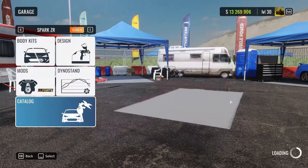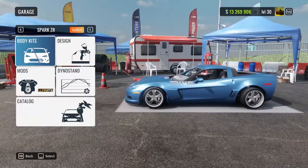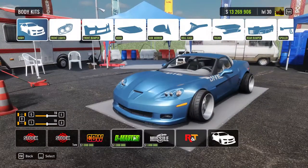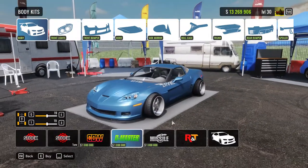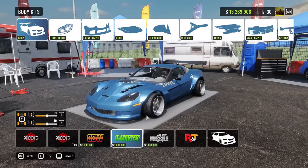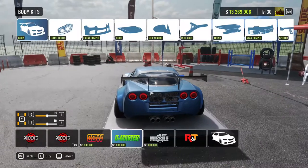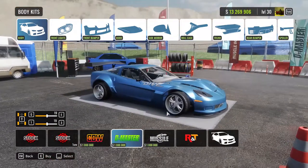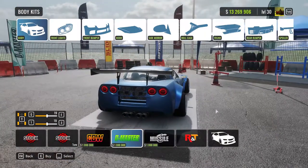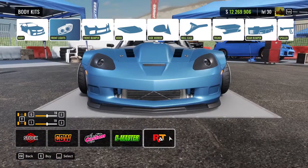Next up we have the Sparks Ra with a new body kit called the D-Master. I was waiting for a good wing for this car for a really long time, and yeah, it looks like my cross livery for this car will need some readjusting.